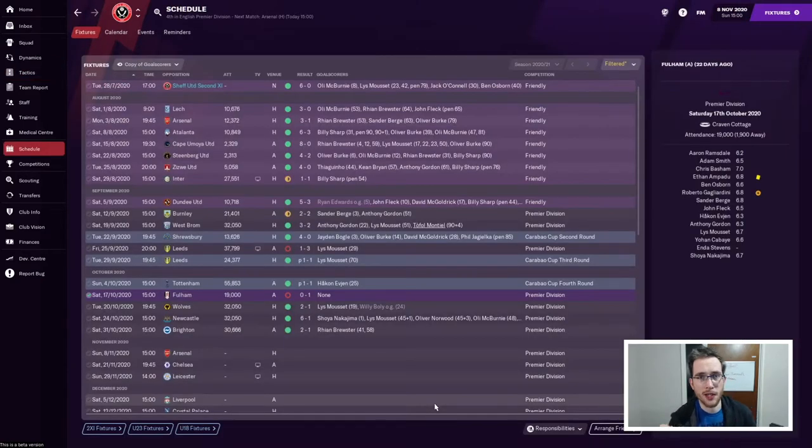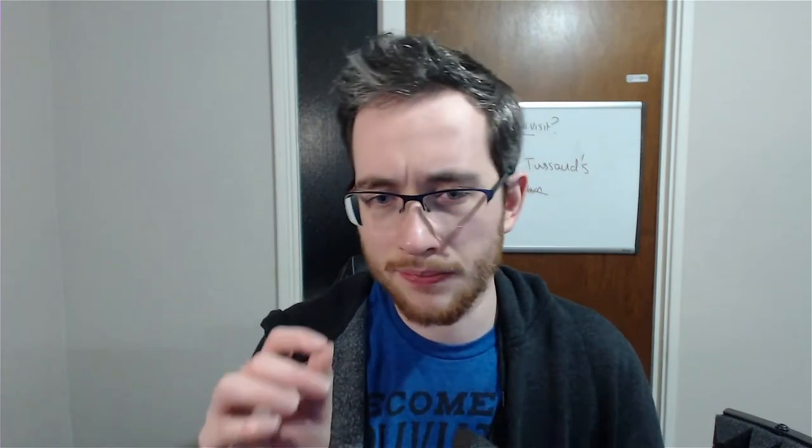We played four games since we last met. I lost to Fulham immediately after the Carabao Cup victory on penalties against Spurs. I've been seeing talk about this beta being a little bit easier than previous FMs, but losing to Fulham made me think maybe not. Considering we've lost to Leeds and Fulham - two of the promoted sides - I thought the results might be fairly accurate. Then we beat Wolves at home 2-1, partly thanks to an own goal.